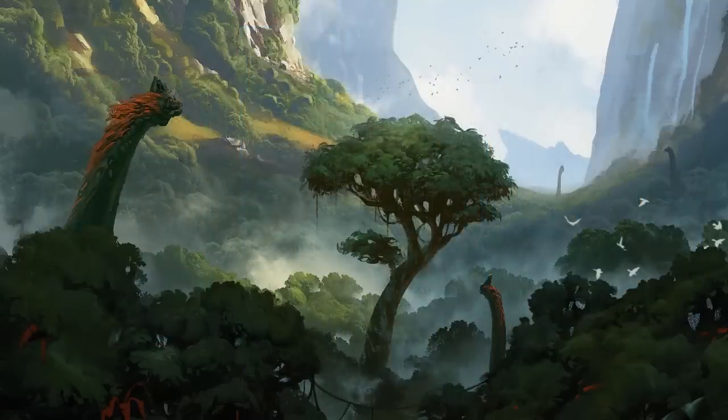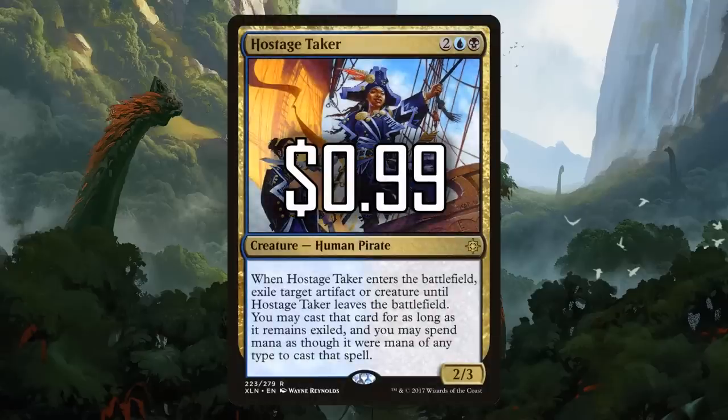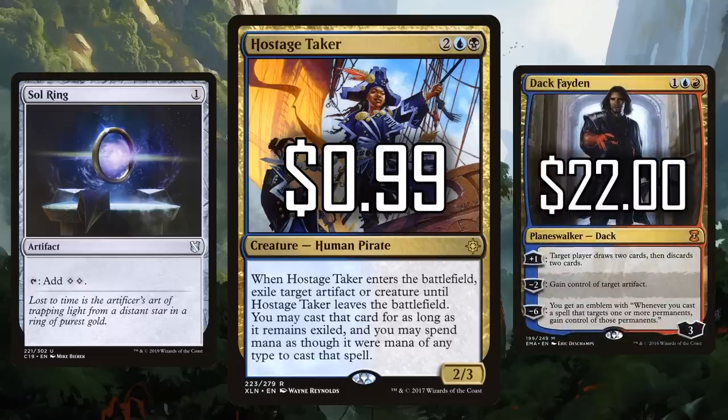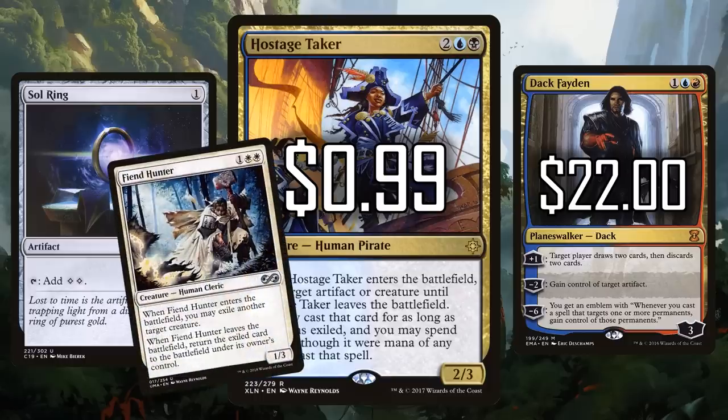Number three is a simple card with some disruption — it's Hostage Taker. Two blue-black for a 2/3 human pirate. When it enters the battlefield, you get to take something hostage — a creature, but also an artifact. People forget about that. You can take hostage artifacts, which is a very pirate thing to do, and then you have the ability to cast them. We are a format filled with artifacts, so stealing a Sol Ring and casting it again for your own value is amazing. Hostage Taker is only $0.99. It can do a really interesting impression of Dack Fayden, which is coming in at $22. Hostage Taker has the power level — is this even in the same league as Fiend Hunter or Banisher Priest? This is a much, much better effect that we need to be playing more of.